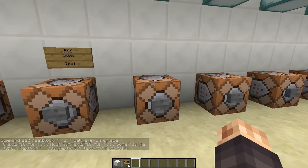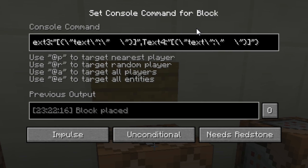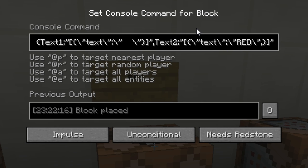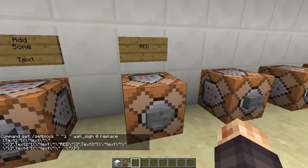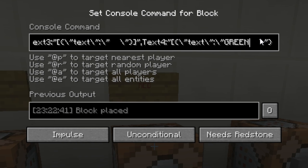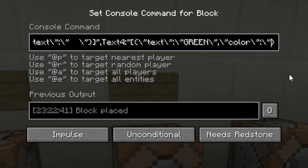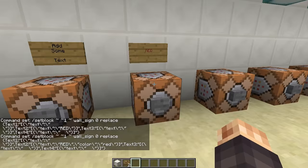Now for color — we've got 'red' on the second line. To add color, after the text value we add a comma, then backslash-quote color backslash-quote — note that's spelled the American way — colon backslash-quote red backslash-quote, and that's the color for that line. If we want to change line four to green, after our quotation we add comma backslash-quote color backslash-quote colon backslash-quote green backslash-quote. Hit that and now we've got green on the bottom. There's a list of colors in the description.